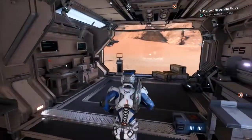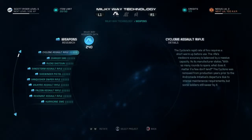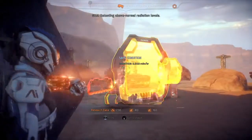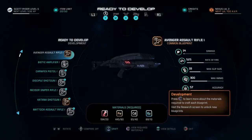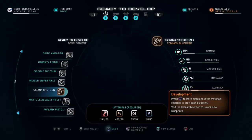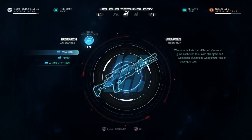You can spend that research data on finding blueprints for new weapons and gear, and trust me, you want that since it can really give you an early advantage. The first time you find a research center where you can buy these blueprints and get new gear, you will not have enough research data to do anything. But once you venture into the world, discover more things, and scan them, the next time you visit this crafting station things will open up.